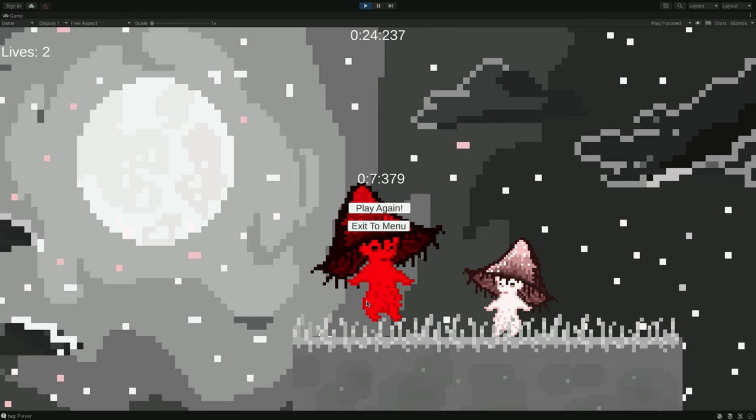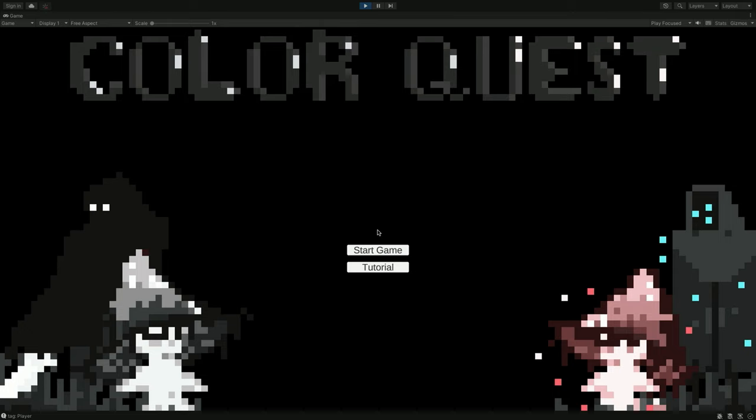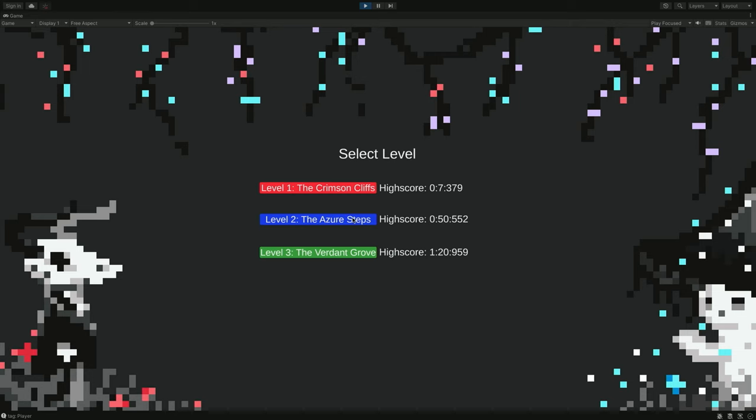We have little bits of dialogue at the end, because we wanted to give each character life. So you just go through the dialogue, and then you can exit to menu to choose a new level. Let's try out the next level here.